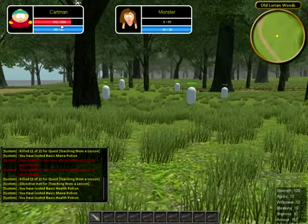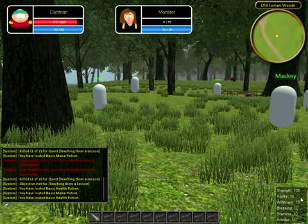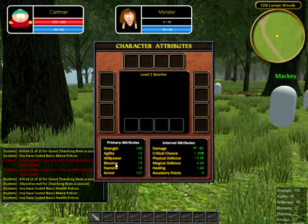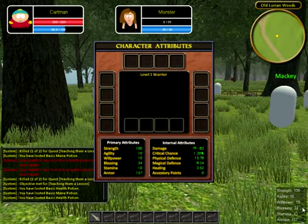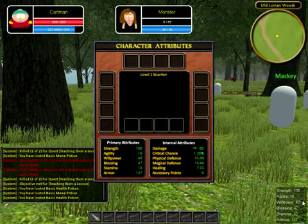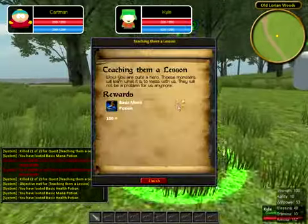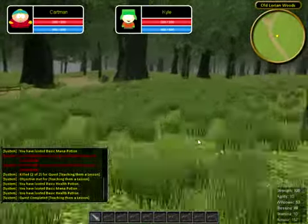The health is increasing — it's the out-of-combat health regeneration, which depends on the amount of blessing you have. I'll increase blessing, and it also increases mana. Willpower also adds a little to the out-of-combat mana and health regeneration. As you can see the mana is increasing incredibly fast now. Let's turn the quest in — there we go, done.